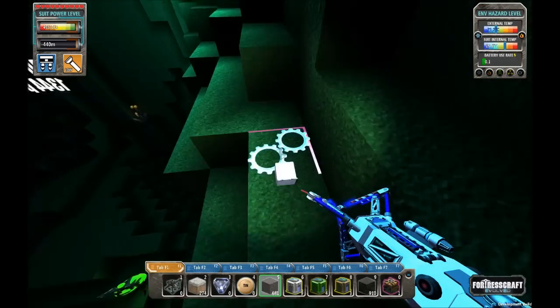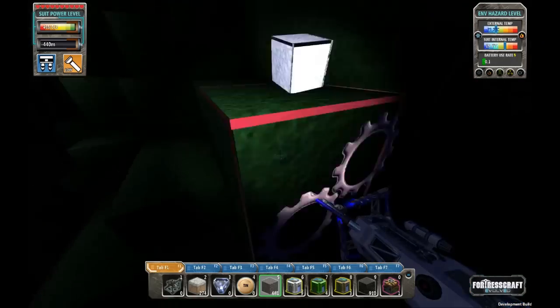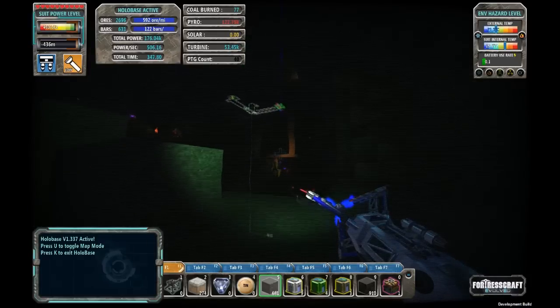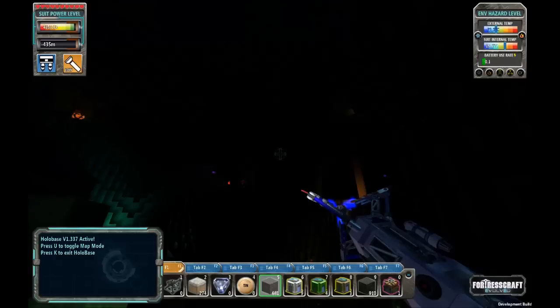Another good trick: as you're exploring, if you do find yourself getting lost, hit K to activate your holobase. It should give you a pretty good indication of how to get back to your stuff. Oh look, there's all my stuff. Thanks, holobase!